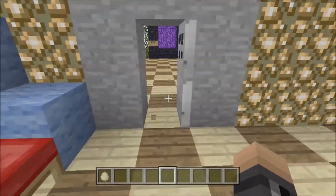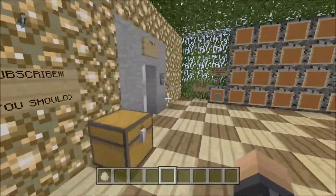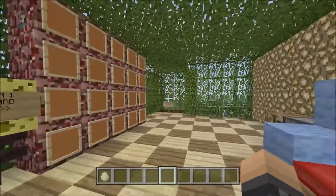If you come in here you'll see beds — these are the team rooms. How I recommend starting: just say ready, set, go, and then each team hits their lever at the same time.